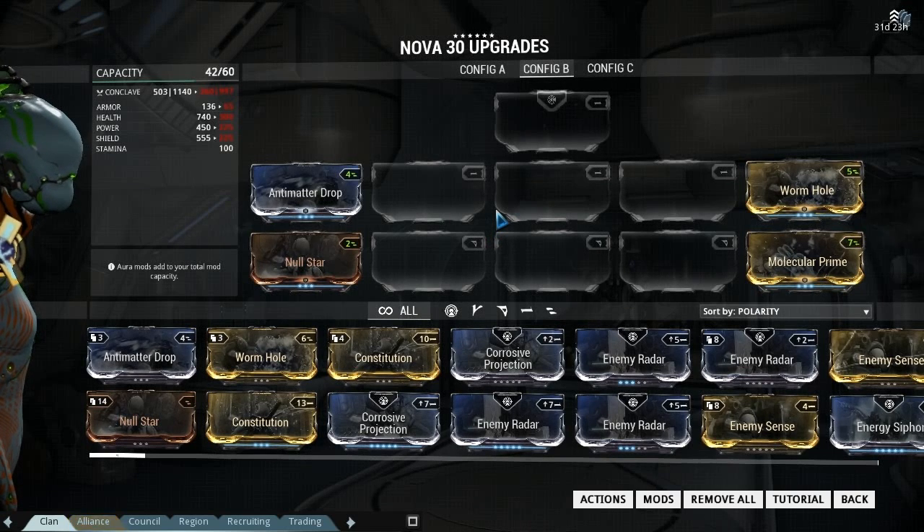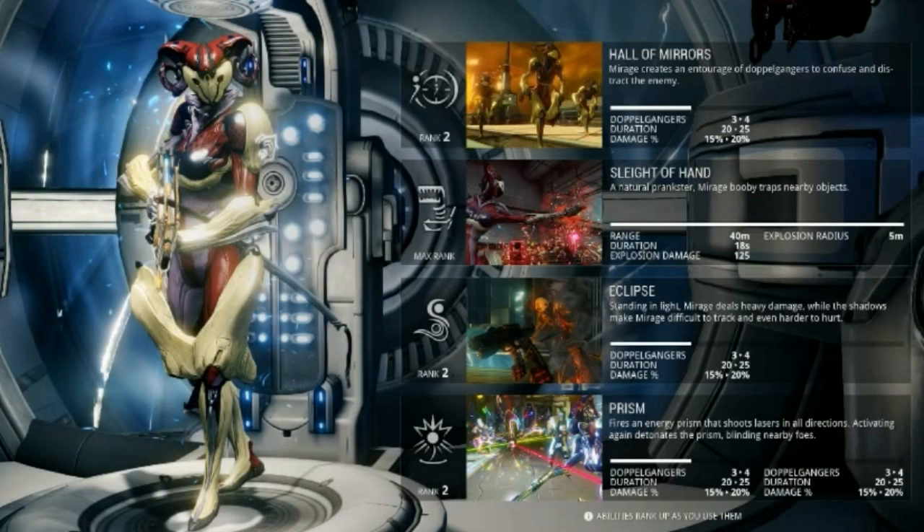It will now level up through use — the more you use that ability, the quicker it will actually level up. This type of menu system was shown as an example on the live stream when they announced this on Friday. You can see a progress bar per ability, and all four abilities will be there.